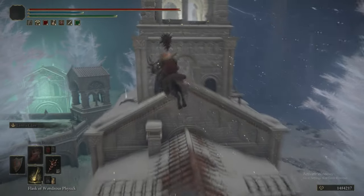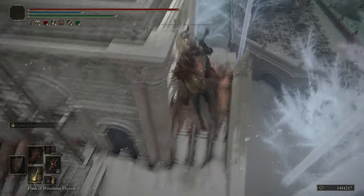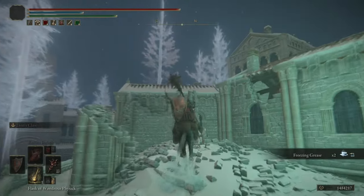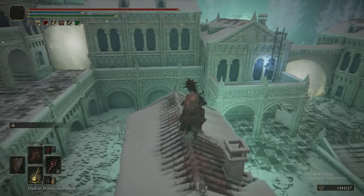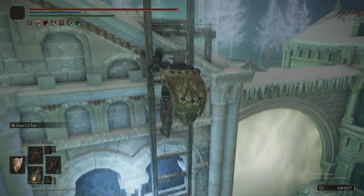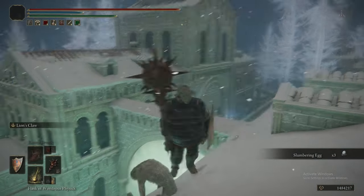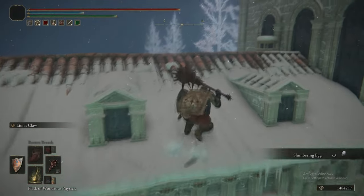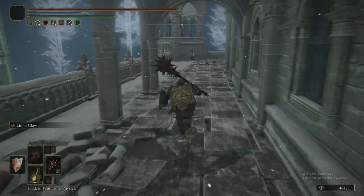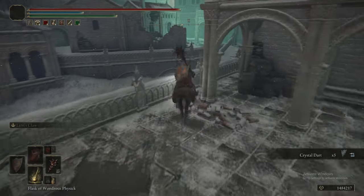There are a few ways to deal with the Albinauric Archers. Number one: you can put them to sleep with St. Trina's Arrows or Sleep Pots for a full 60 seconds. You can use the Jar Cannon or a sufficiently powerful weapon to knock them off rooftops. If you have powerful ranged spells, you can kill them at a distance. The other thing to worry about in this dungeon are some invisible Blackknife Assassins — they spawn in specific locations, and once you learn where they are they're not hard to get around. You can also equip the Sentry's Torch to see them.